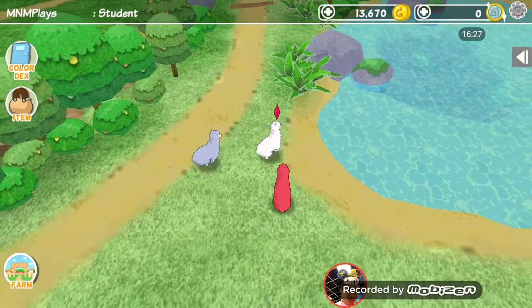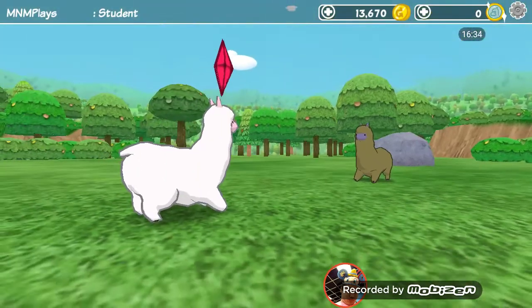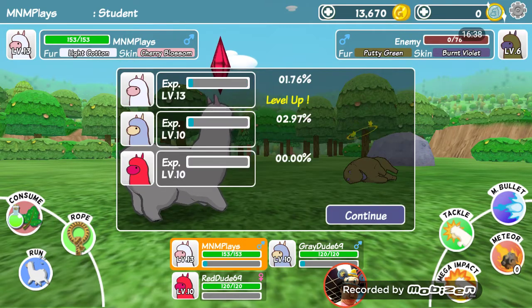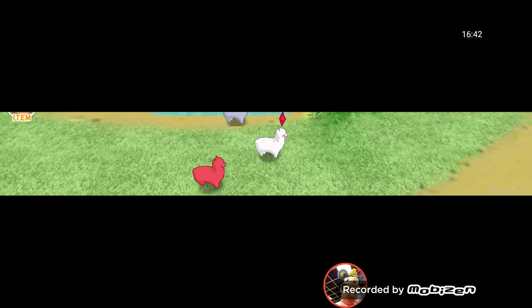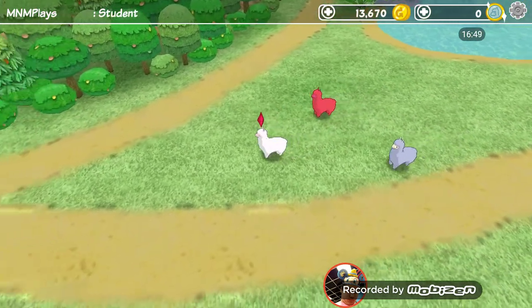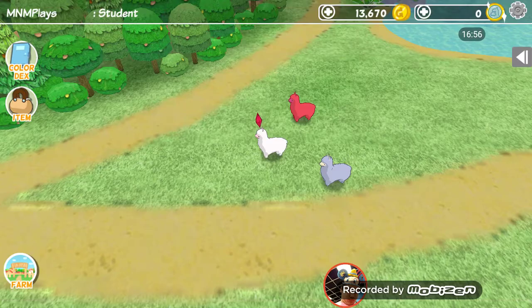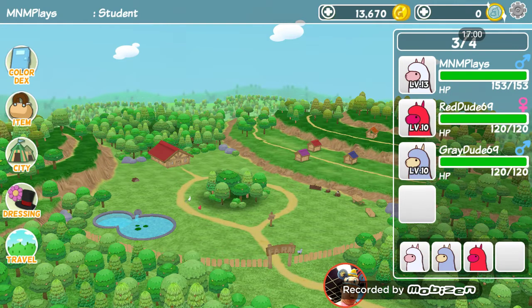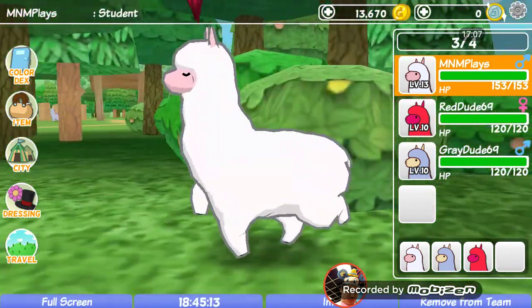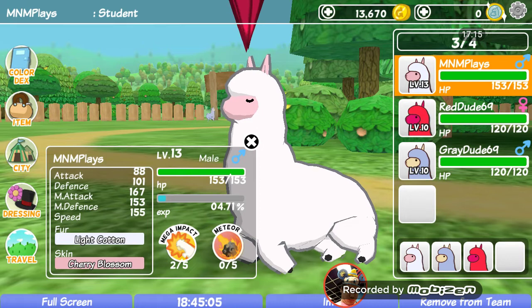One more guys — definitely one more. Unless we find a level 4 — that level 4 literally gave us like 2% exp. Let's go guys — we did it! Level 13! So what we're gonna do right now, I just wanna see how much damage he does. It's 130 — could be a really good amount of damage or a decent amount. Let's see what his stats are now. I think it was like 137 before for his M attack — now it's 167. That's pretty good.